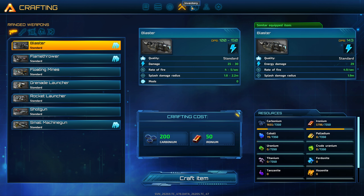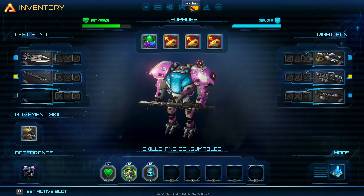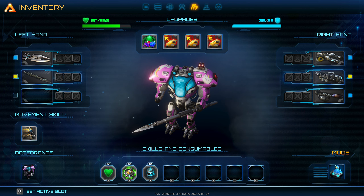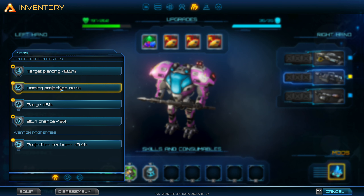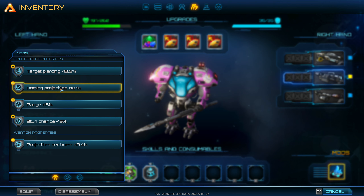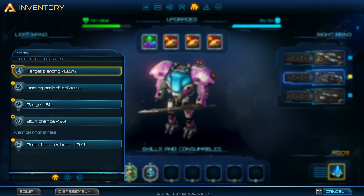If we have a scanner equipped — which I believe we do — what are my mods? Target piercing, homing projectiles, range plus 16%, projectile properties.